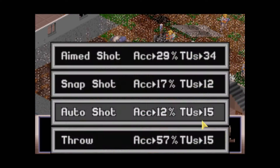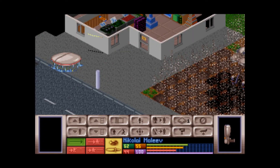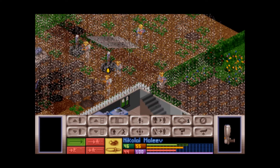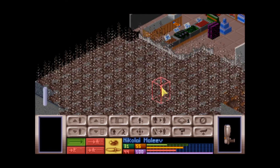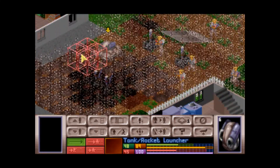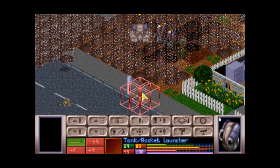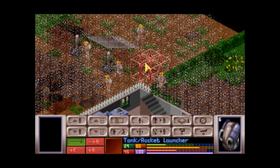One thing about Cyberdiscs — especially in Superhuman — is they are essentially immune to conventional weapons. You have to kill them with lasers or explosives. And they blow up when you shoot them. So if you find yourself in a terror mission with Cyberdiscs and you don't have any heavy explosives or laser weapons, you should probably just abort the mission.